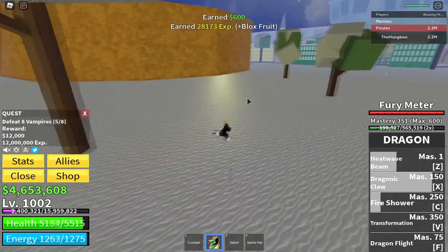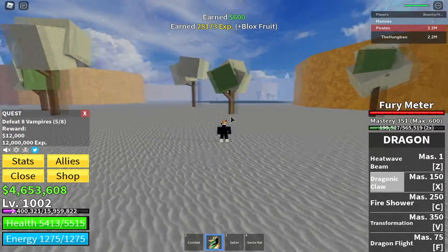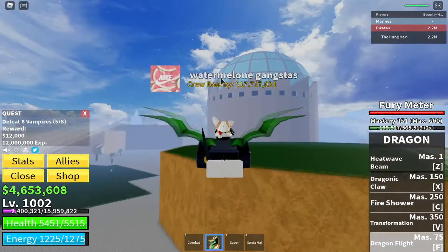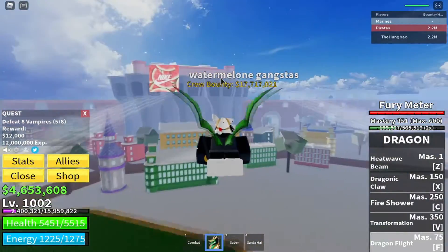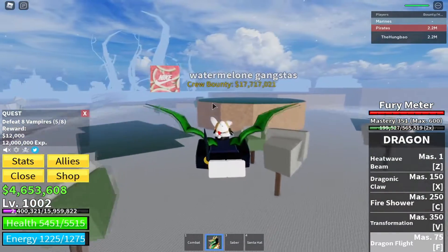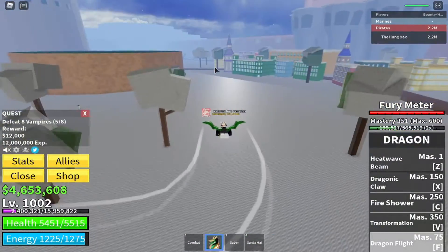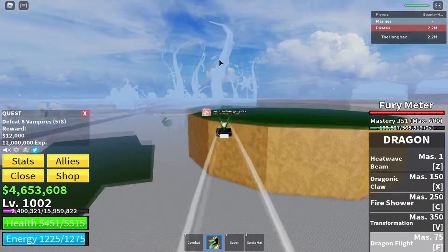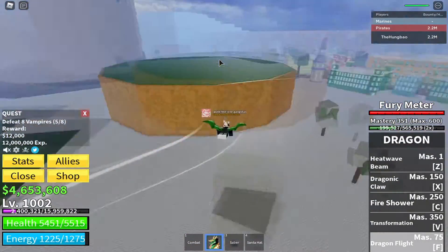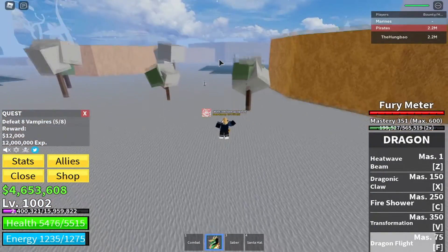Alright, now for Dragon flight. Depending on the color of your wings, that also correlates to the color of your dragon transformation — I have green wings, so my dragon transformation will be green. The flight looks good, they've got it animated. It's not the fastest — Light is still the fastest — but it'll still get you places.